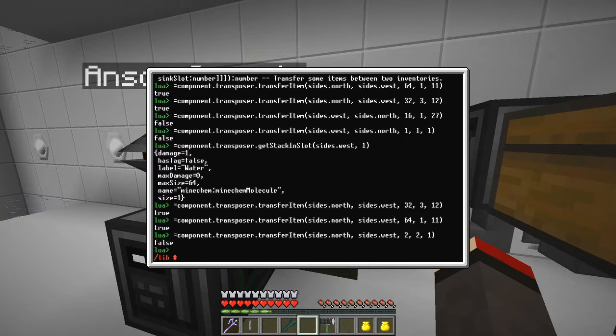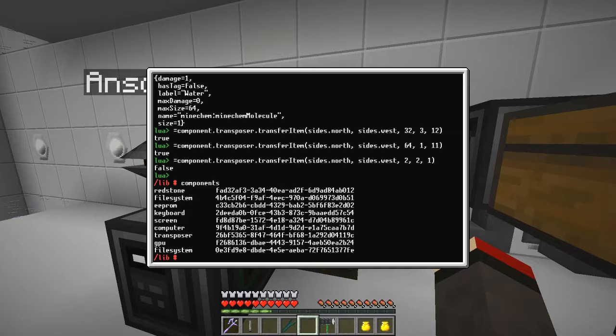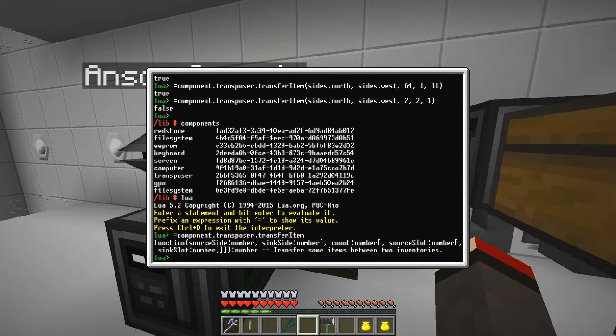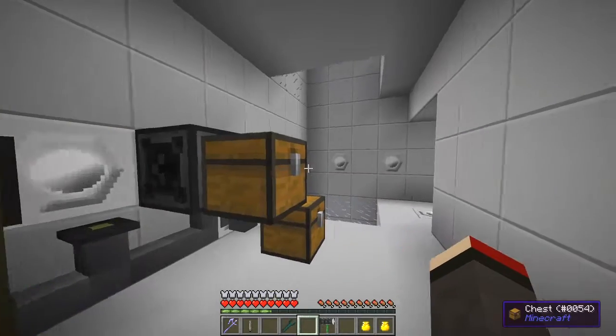I was hoping we could do it by taking stuff out of the chest and putting it into here — even do the crafting recipe, because these have got slot numbers. Slot one is for water output, then it goes two, three, four, up to ten, and the eleventh slot is here. Let's look at the computer — I'll do Control+D to exit, then type 'components' and you'll see it says 'transposer', so that's the device.